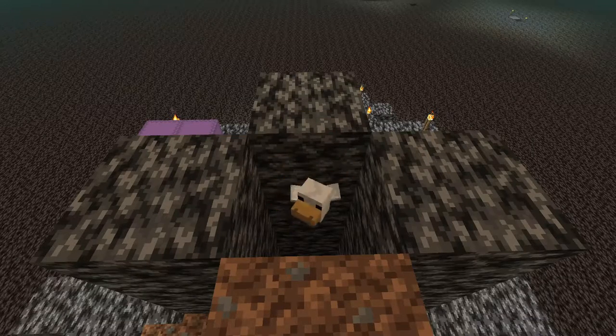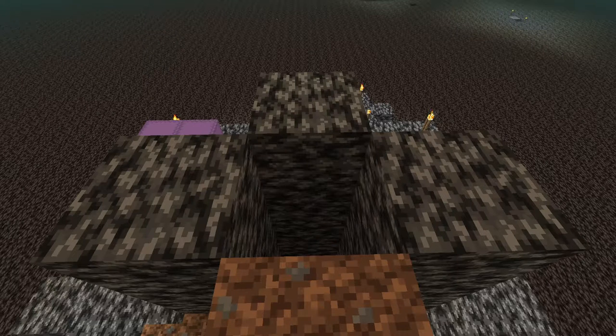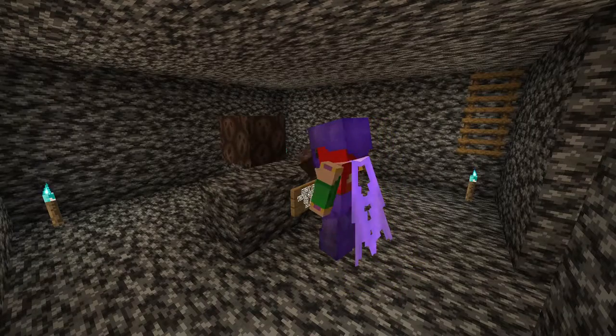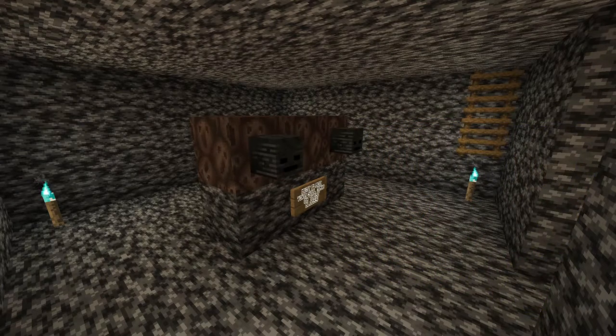You're going to need two people for this — one up top spawning in the chickens. For this design with the one block, it took one shulker plus one row of chicken eggs. The other person is going to be down in the chamber waiting with their setup while the first person is up top spawning in all of the chickens.